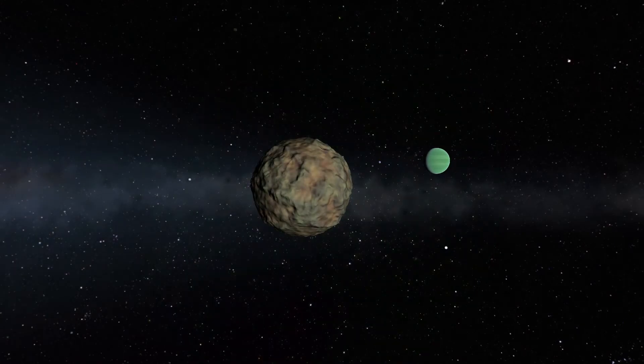First, we have Pol. Pol is pretty easy to land on, having about the same gravity as Minmus. It has these spikes, and it's pretty boring, but I like it.